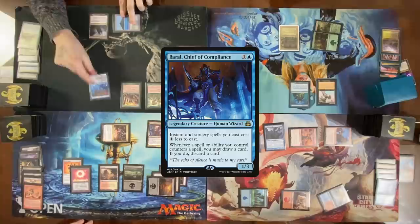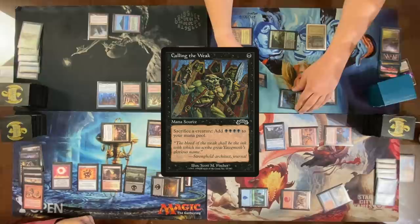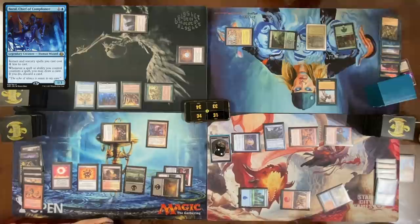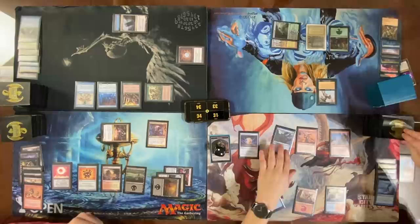Cast a Boreal Druid. Cast a creature — do not sac a card. I'll tap Gaea's Cradle for two green and one black. Use the black to cast Culling the Weak, sacrifice a creature, add four black to my mana pool. Flash in a Spellseeker Sprite targeting that — I get a Boreal trigger. Spell ability counters the spell so I draw a card. You still get your Boreal Druid though — and discard a card. It's not a cast. I just pass.